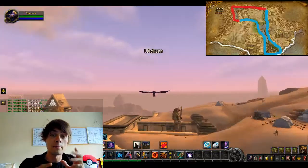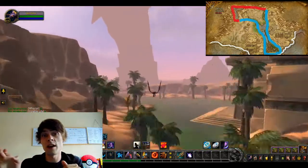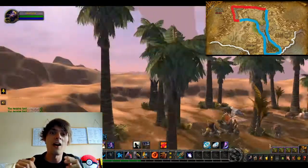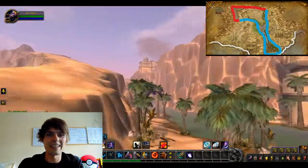I've put a map on the top screen and wherever there's red, that's where you'll be predominantly doing your mining. The next part is pretty much where you'll be doing your herbing, which is shown in green.